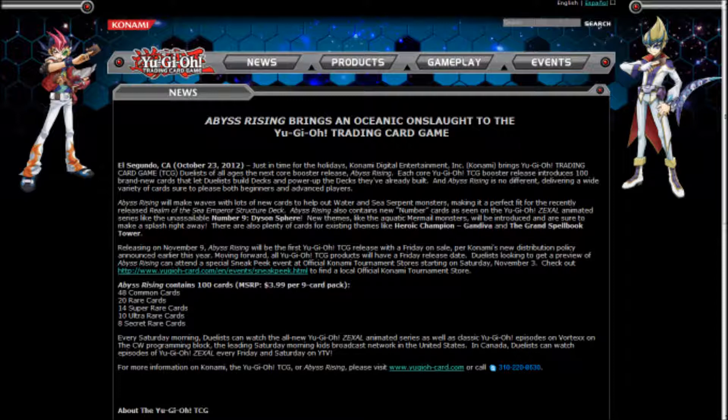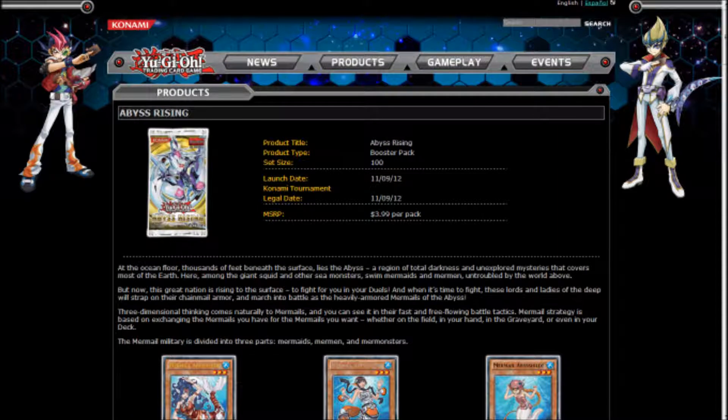Abyss Rising is supposed to bring a bunch of new decks to the game. Most of you already know about the Atlanteans — the structure deck came out about two or three weeks ago, and that pretty much brought the basics of the Atlantean deck. Funny thing is that deck doesn't even have full support yet and it's already dominating. Abyss Rising is coming out pretty soon. The official release date is November 9th, 2012. The set contains 48 commons, 20 rares, 14 super rares, 10 ultra rares, and 8 secret rares, for a total of 100 cards.